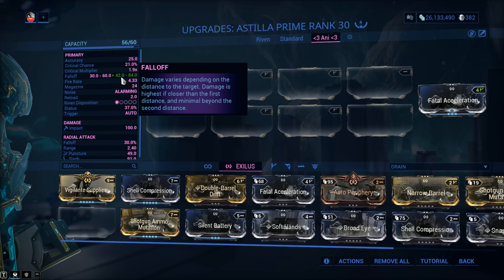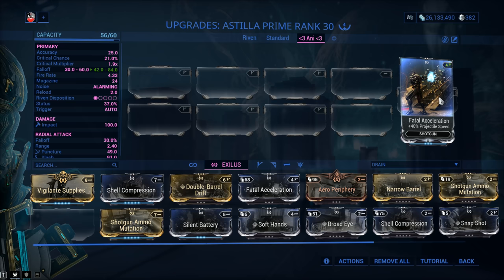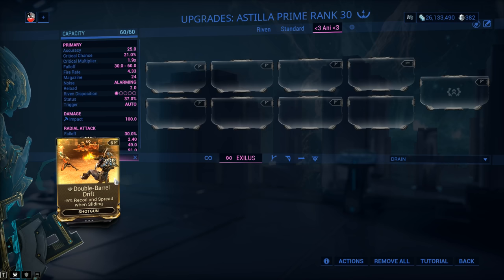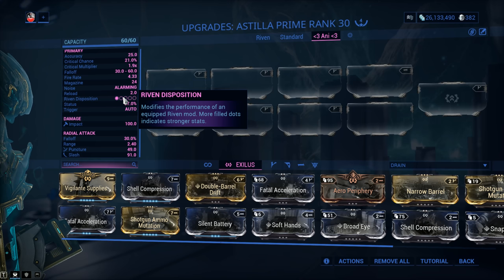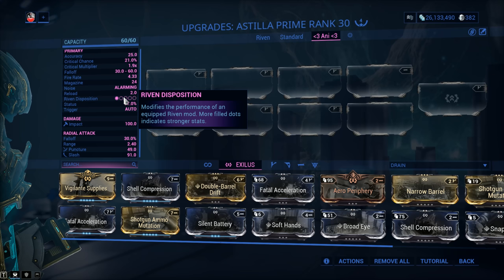More of a precise shotgun, even though that's kind of an oxymoron. One thing I'd have wanted on the Astilla Prime is a mod to reduce recoil because it's bouncy — though it does stabilize at full fire rate. The only recoil mod available is Double Battle Drift, but its condition is while sliding, so there you go. The Riven Disposition is only 1 out of 5. Brand new weapons sadly get a Riven Dispo of only 1 out of 5. Hey DE, how about 2 out of 5? So the Rivens are actually worth getting without a God roll.